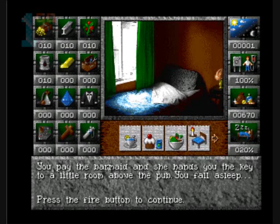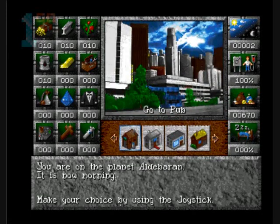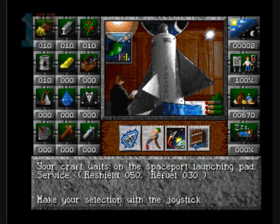You pay the barmaid, she hands you the key to a little room above the pub, you fall asleep. I'm not saying it's a bad game, it's just some weird inconsistencies. Breakfast? Forget breakfast, I want to go and fly a spaceship. Your craft waits in the spaceport. Reshield or refuel? Let's fly. Reshield me and refuel me - they didn't really give me any feedback to tell me. Let's go! A security checkpoint - prevent you from entering your ship without your passport. There goes my instant fun.